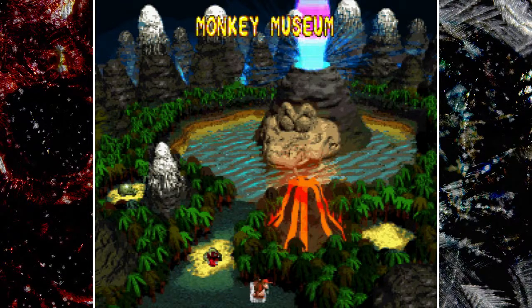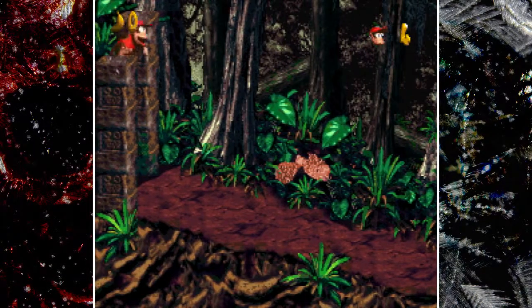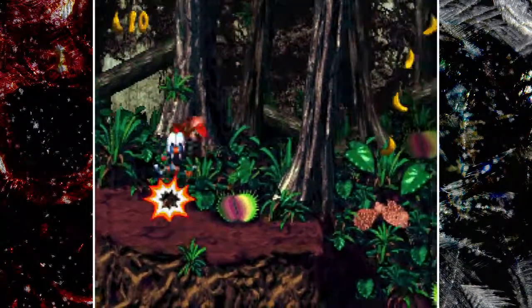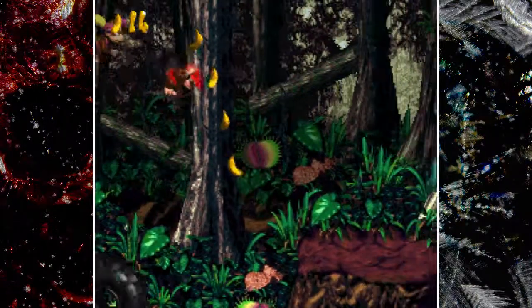We have the Monkey Museum here, and Cranky does give you a hand — very good for finding out where the actual bonus stage is. In the Lost World, there's only one bonus stage per level, so if you find it, that's the one. And obviously there's no Cranky Coins in here, because we get DK Coins for the area.